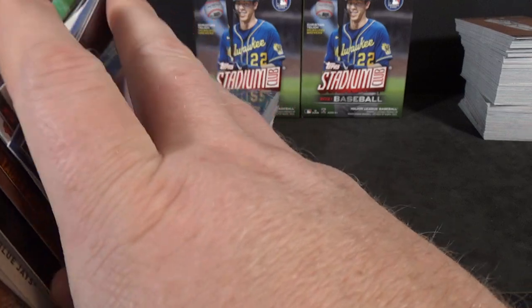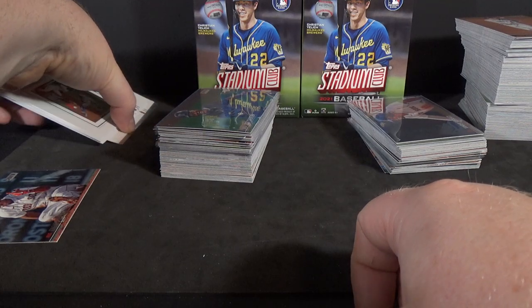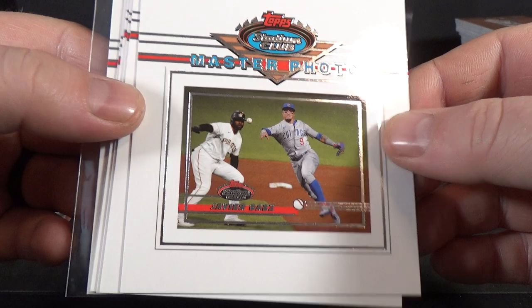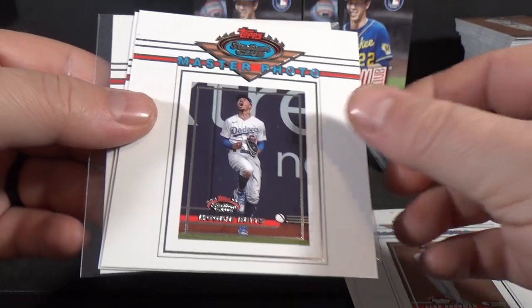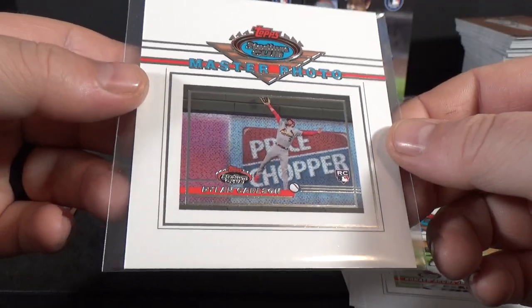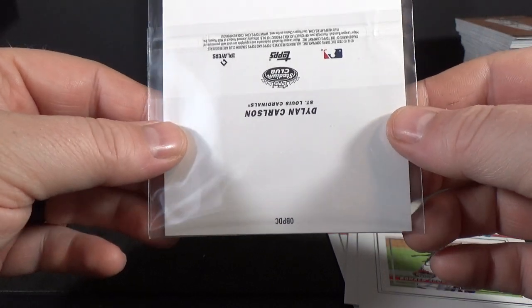Now on to box toppers, which you get one per blaster — so there's six total. These are the Master Photo base variations: Javier Baez, Cody Bellinger, Alex Bregman, Mookie Betts, Ronald Acuna Jr. — his hair's going crazy — and I'd say probably the best one: Dylan Carlson, rookie. That's one I actually have in a graded card team bag for protection.